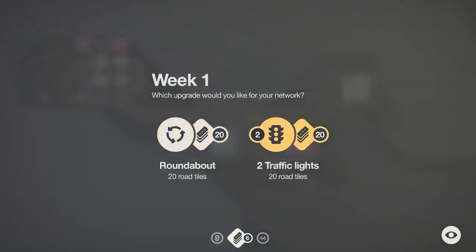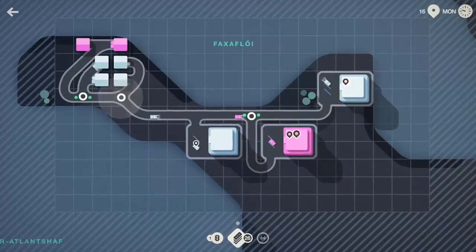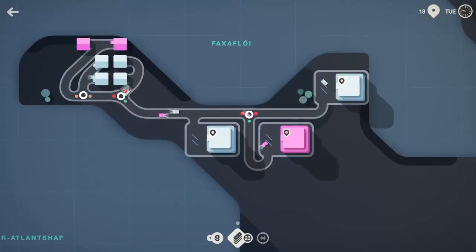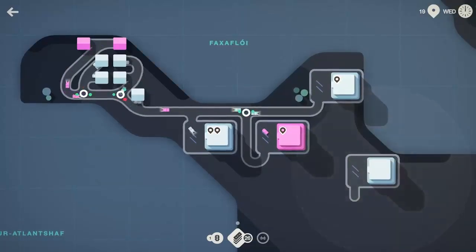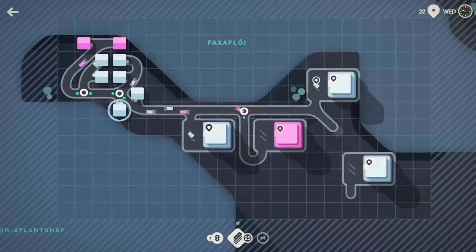We can get roundabouts or traffic lights. I think, given the tightness of the map, we're going to have to go with traffic lights on this one. So let's go ahead and just put another traffic light there as well to help with the flow of traffic. Through the first week, we've got about 18 people moved — doing fantastic. I'm going to move the introduction a little farther back in the videos, just so it's not the first thing and to scare people away.